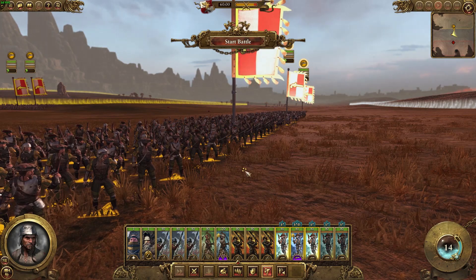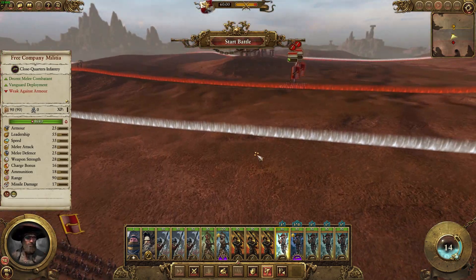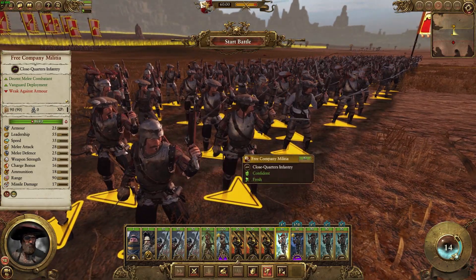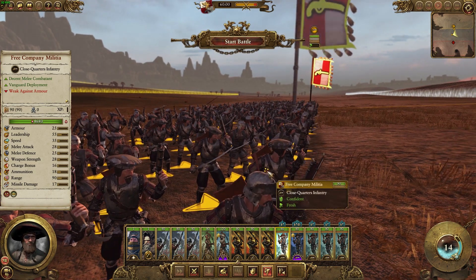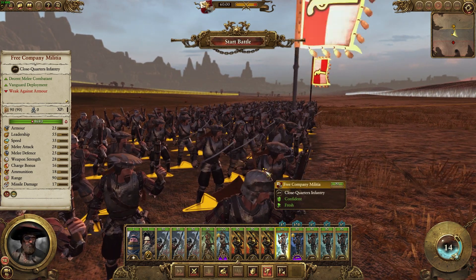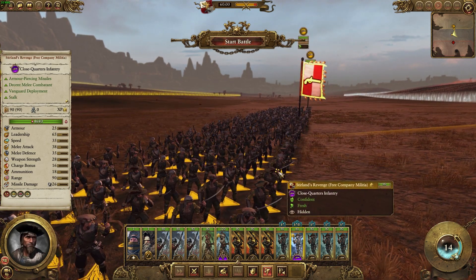Let's take a look at some of their stats. These guys are short-range ranged infantry. They have a pistol in one hand and a sword in the other, kind of like pirates. Their cost is really low at 450 for the normal ones and 825 for the Sterling's Revenge.